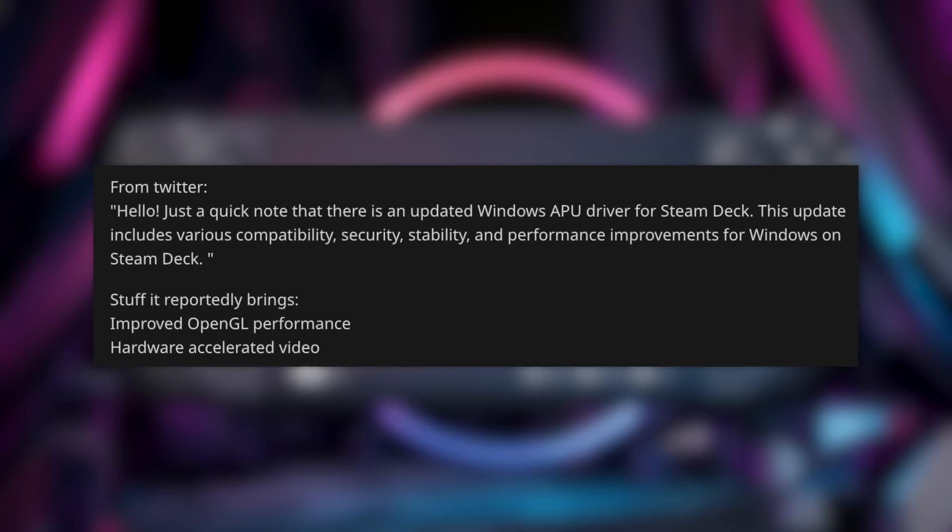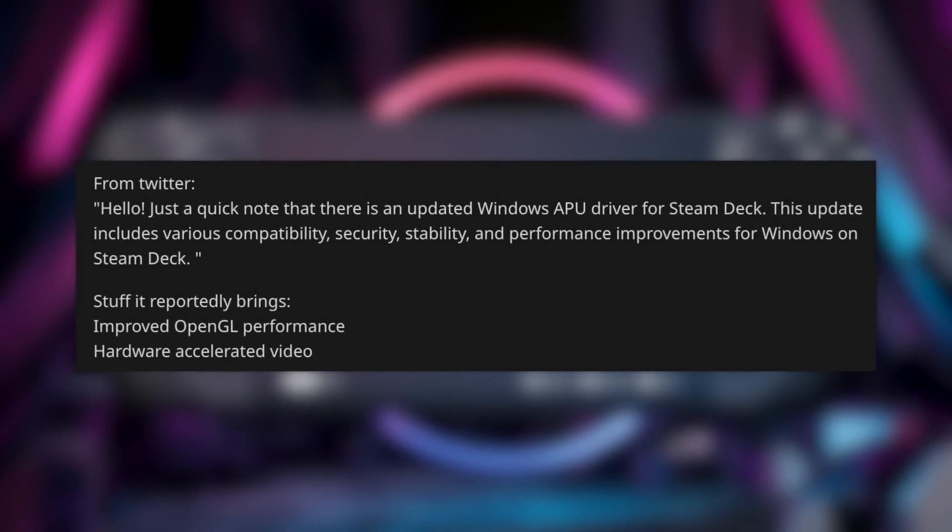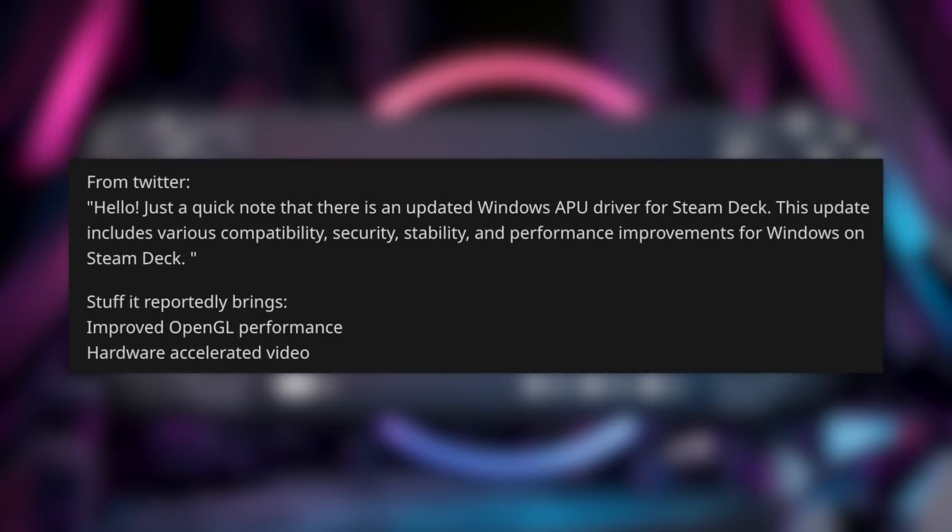The other cool thing that came along with this APU update is hardware accelerated video. This is a thing on Windows that lets you use the hardware to accelerate graphics performance, and a lot of games do perform a little bit better with it. The only game in recent memory where I had to turn it off for better performance was Modern Warfare 2. That port is really weird — the beta was amazing, but about a week after the game came out, performance on my gaming PC was completely tanked.